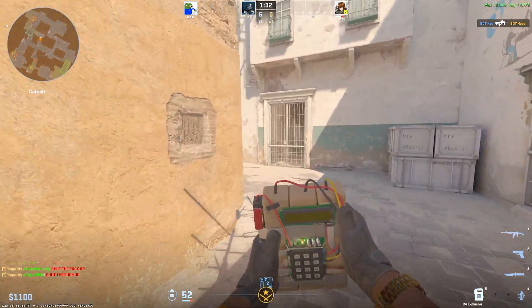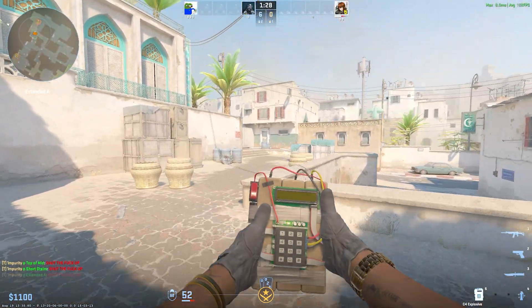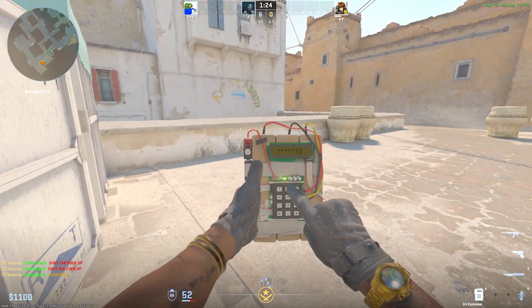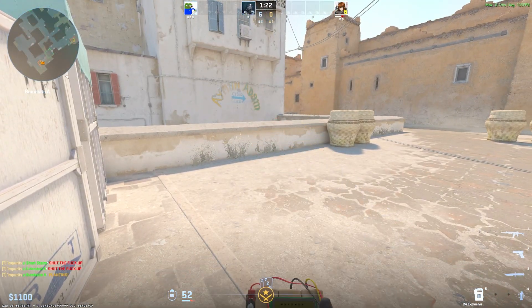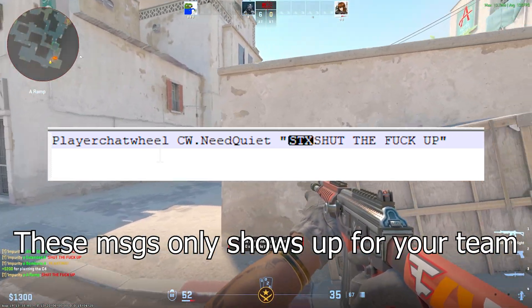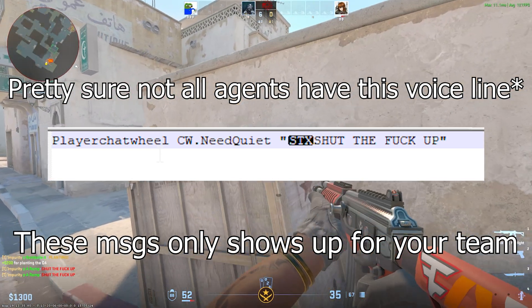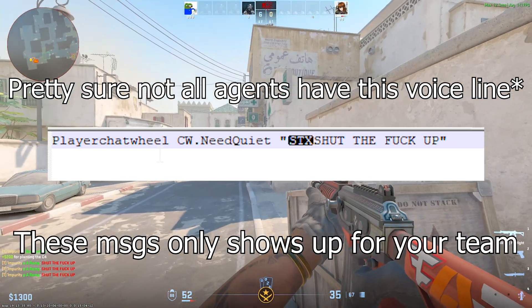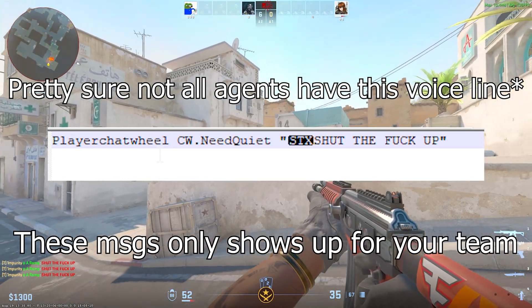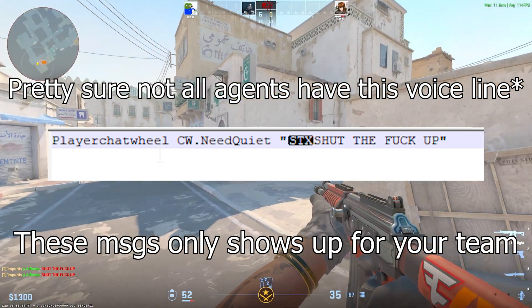If you go to my Steam guide — check the description — I left the full list there. You'll find other radio commands you can put in. My favorite example is one where your agent tells your teammates to be quiet or shut up, and you put in custom text.